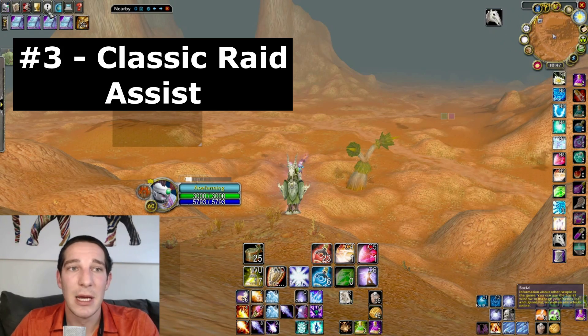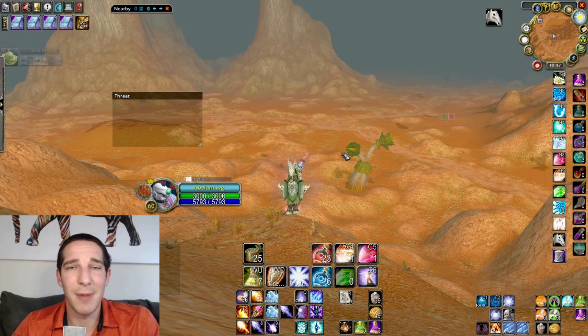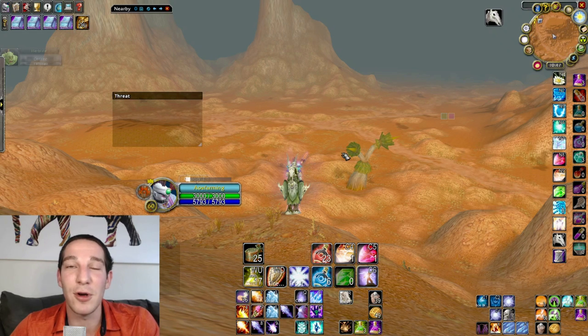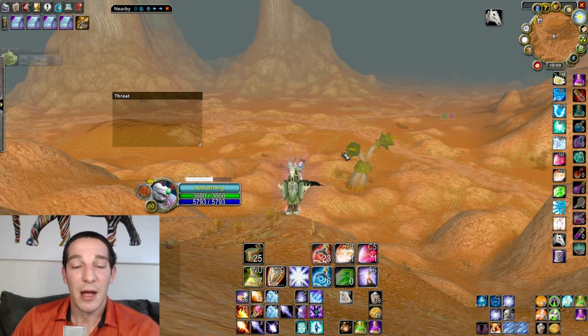Number three: Classic Raid Assist. I can't really demonstrate it but take my word for it — it does a lot of little details. For example, in MC when you douse the flame it announces in raid chat who doused it. Another cool thing: it lets you know whose turn it is to loot the core hound. Apparently months in, people still do not loot that core hound. It just helps everybody — it's mandatory in our guild that you have it.